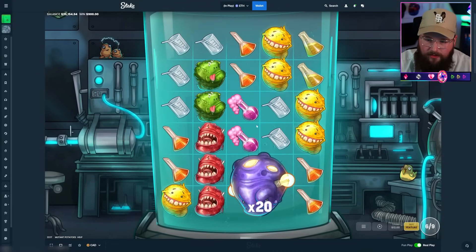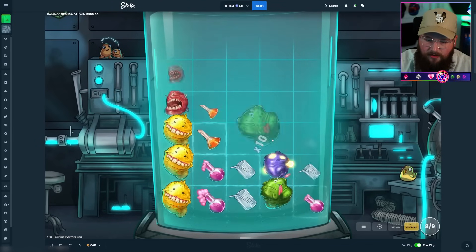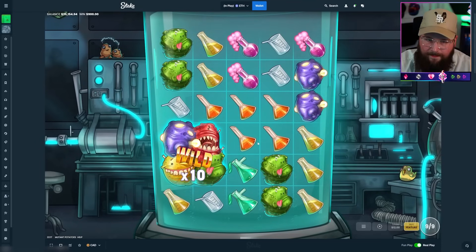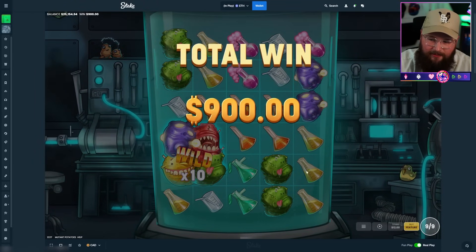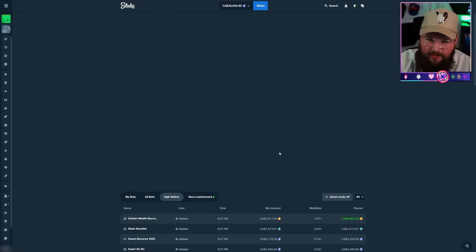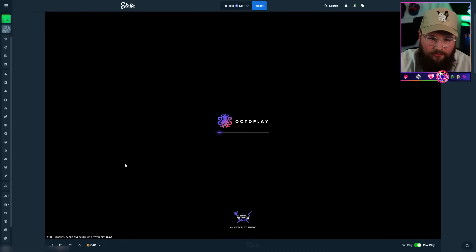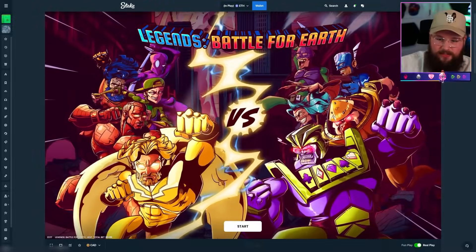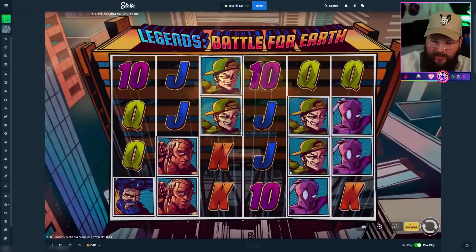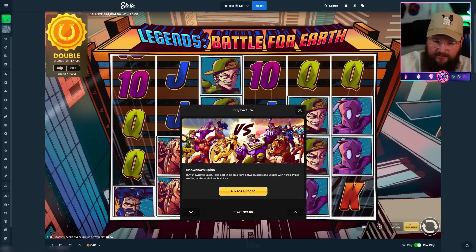Nothing hit either. I kind of like this one but it's one of the more lame ones out of all the Octoplay games we've tried. We're gonna fire up Legends: Battle for Earth because I can just tell this is gonna be a banger. I feel like this is basically a copy of Eternal Clash. This is the one that came out right when I joined Stake. Only a $1,200 buy though.